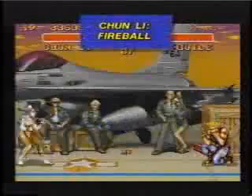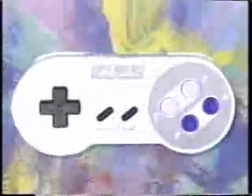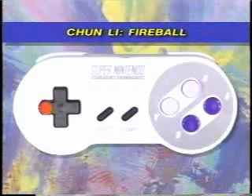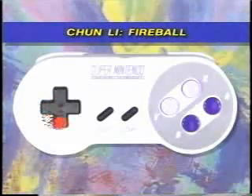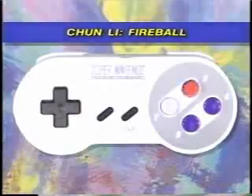Chun-Li can now flambe the opposition with her own fireball. In one continuous motion, press backward, down backward, down, down forward, forward, then quickly press any punch button.